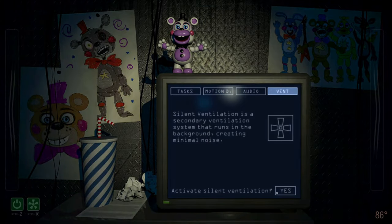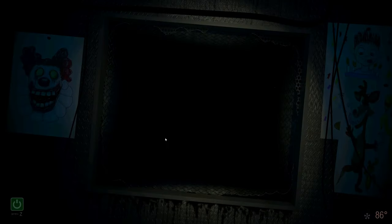You'll just be following this simple strategy throughout the night. After finishing a task, shut off the terminal and listen for noises in the vents. If you hear any, turn to that side and use your flashlight to tell the animatronic to go away using morse code. Animatronics don't understand morse code, but they don't like bright lights, so it'll work.